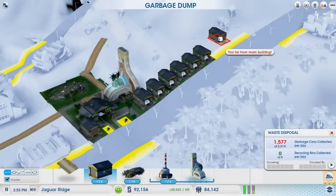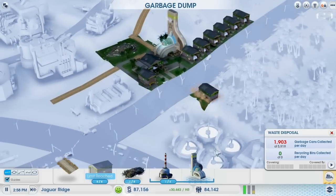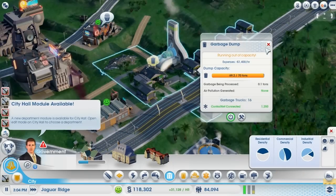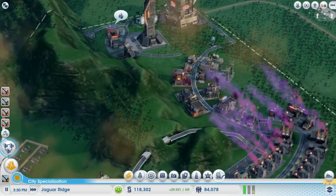It said too far from the main building over here. I guess it doesn't fit in here — still too far. Let's place this on this side then. It seems like we're still running out of capacity. Let's see how much extra control net we've got.